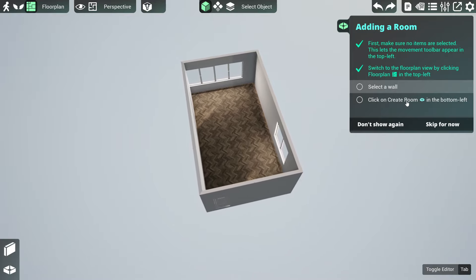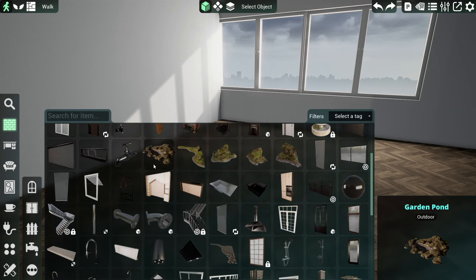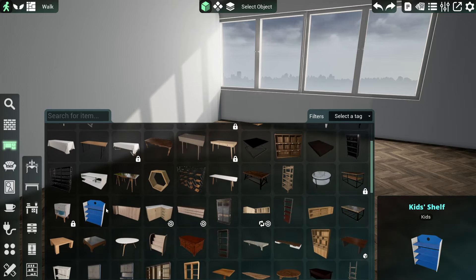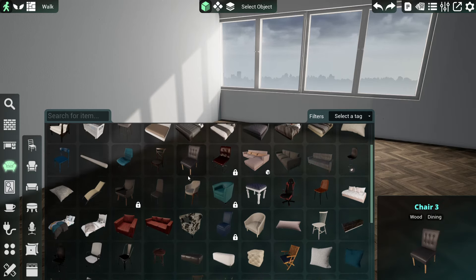There's a floor plan tool where you select the wall and click create. The catalog has outdoor things, though not a gigantic selection. There are kids' shelves, coffee tables, cubed bookcases, lots of filters - living room chairs, sofas, stools, gaming chairs, and a bunch of different beds.